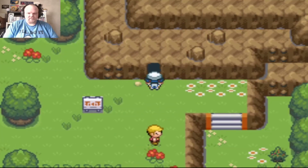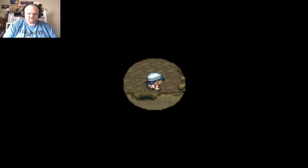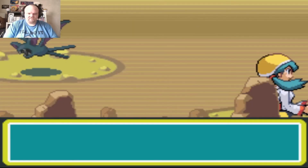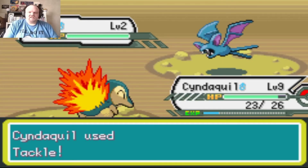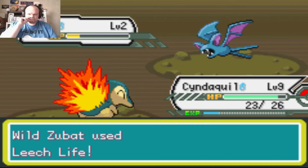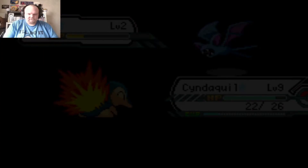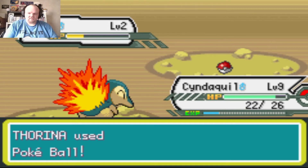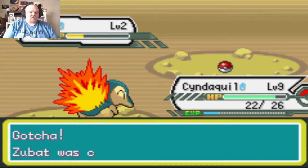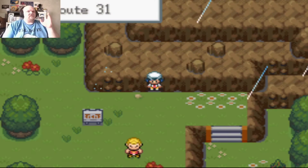I'm going to see if I can catch a Zubat in Dark Cave. I find Geodude and then a level 2 Zubat. It doesn't knock it out — it must have high defense. I get experience after catching a Pokemon too. I ended up catching a second Zubat and got out of the cave.